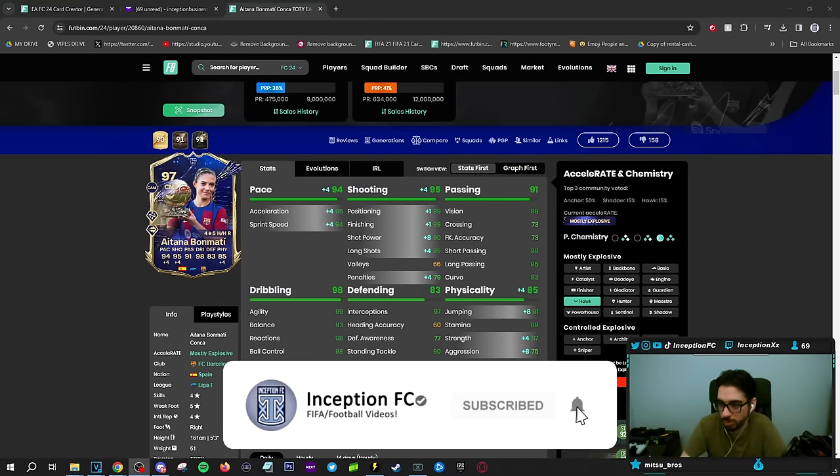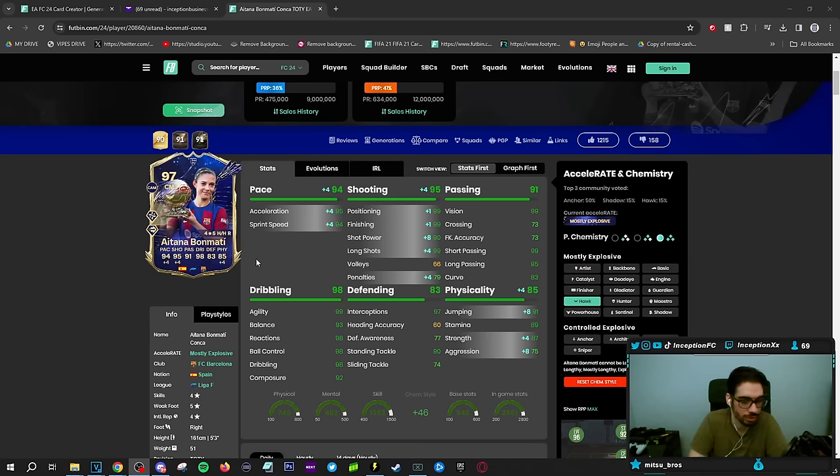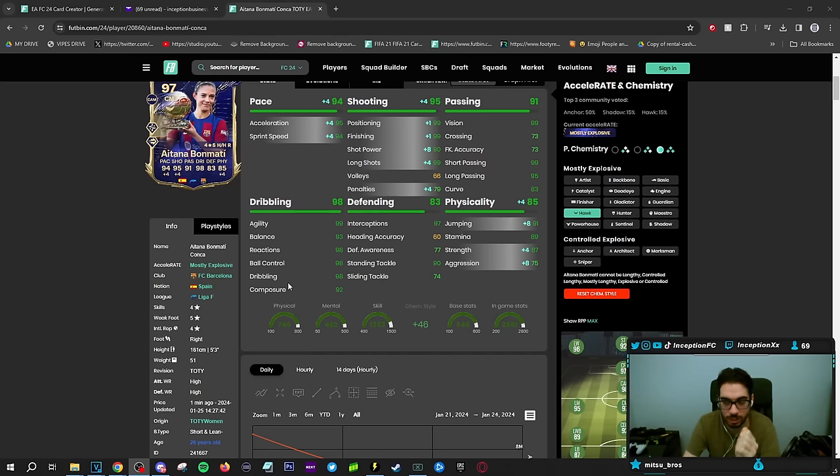Final verdict on the new Bonmati card. The main thing I noticed is the short and lean minus body type. You definitely notice it when it comes to left stick dribbling — she adds a little bit of a physical element to it no matter the dribbling. That's on PC gameplay, which is consistently better than console. So if it's on console, it's probably going to feel even worse. The dribbling could have felt better if it was just a lean body type. It's not bad — still pretty responsive — but you can see from the animations she does add a little bit of a thing to it.